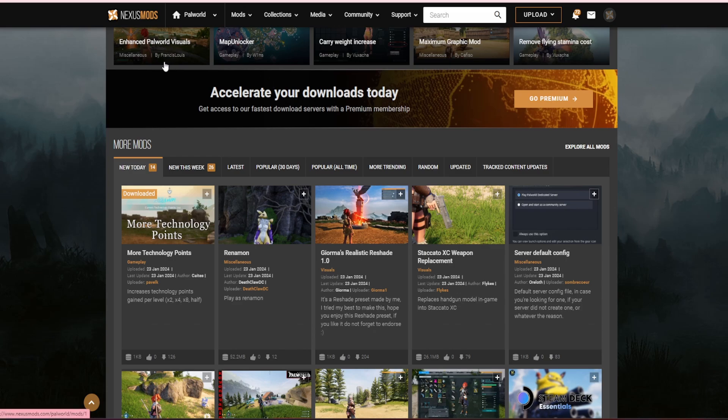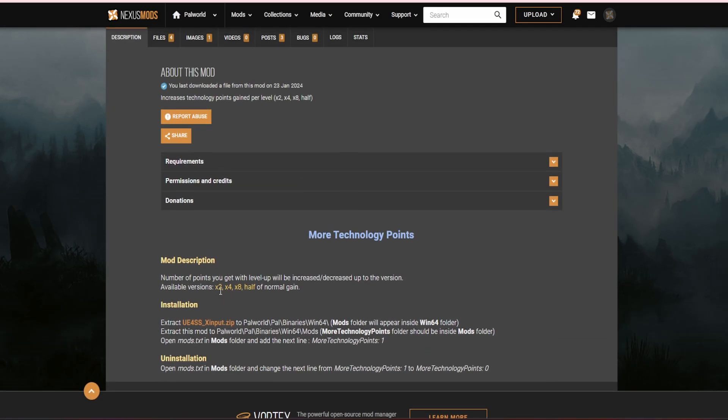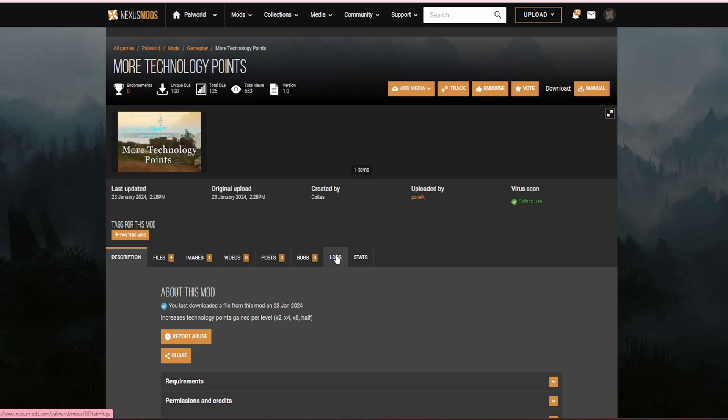We're going to head over to Nexus Mods first — all the links are in the description for everything you see. We're going to pick this mod called More Technology Points. This basically allows you to go via x2, x4, x8, or you can half the normal gain if you like a lot of grind.